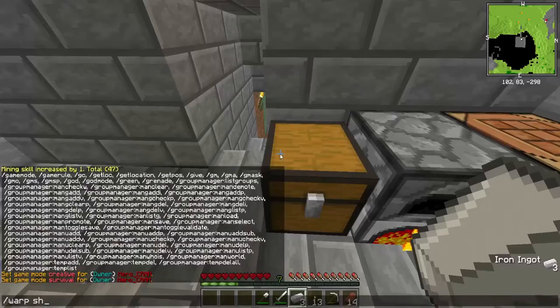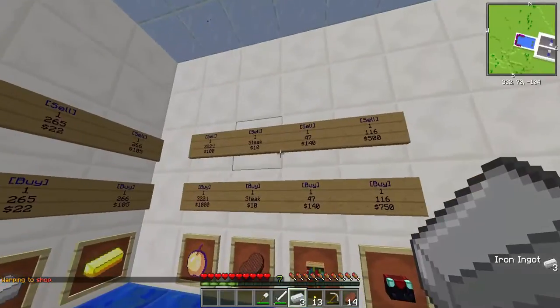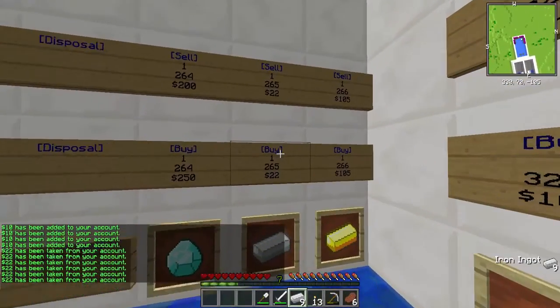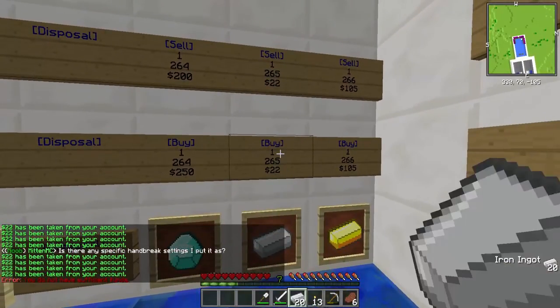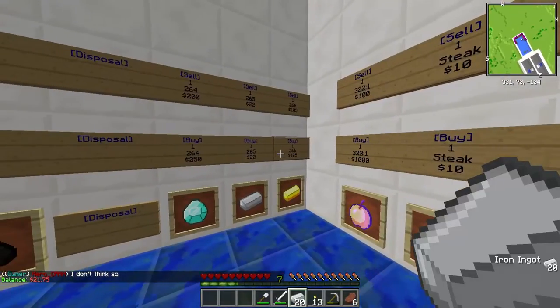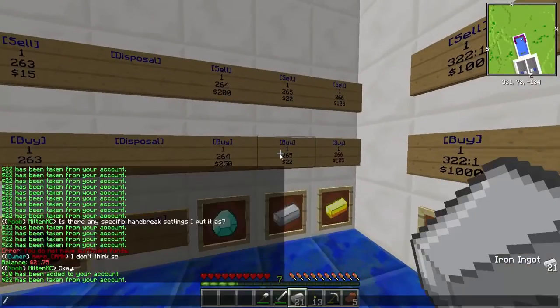I'm gonna go to warp shop and sell some of my steak. I want to buy some iron. It's his second episode — let's check our balance. We have 21 bucks, we can buy one more piece of iron.